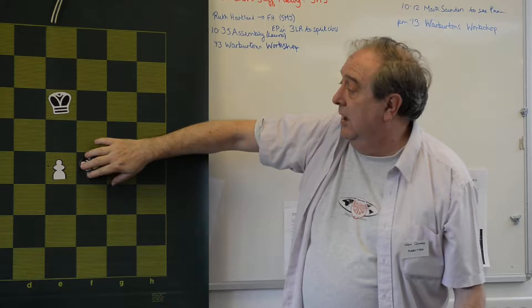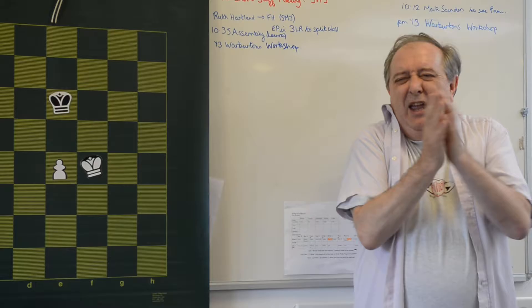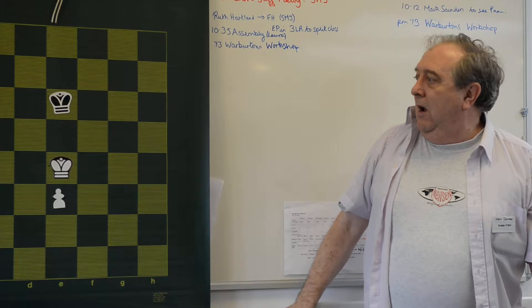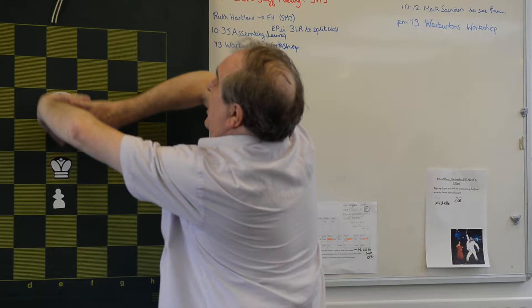When it started, we got to a position whereby the king and the pawn were like this. If you're white, you can't force a win — try and out-manoeuvre and see if they go wrong, but you can't force the win. However, if you arrive at this position, white actually is winning. Unbelievable. Because the power of the king's force field can push the other king out of the way.